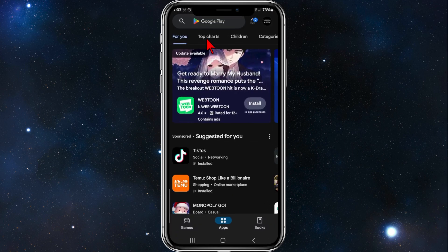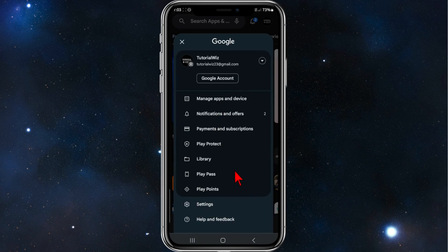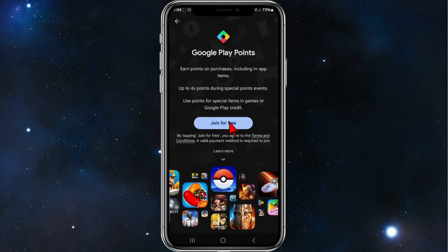The first thing you need to do is head over to your Play Store app on your phone. Make sure you're signed in to your Google Play Store. Once that is done, click on your icon and down below you'll see Play Points — click on Play Points. As you can see, I don't have it enabled, so I'm going to click on Join for Free.